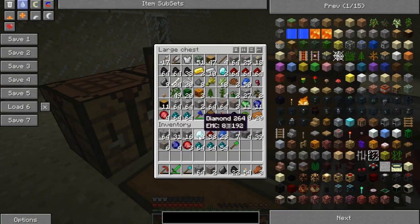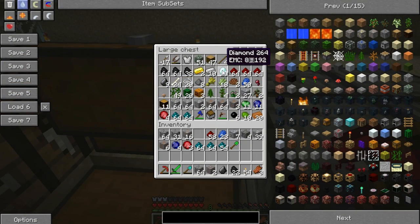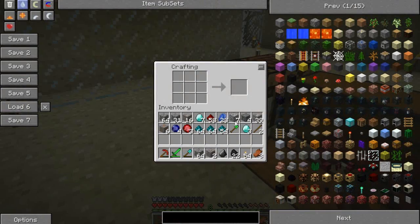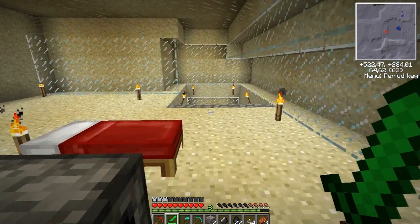So we have ten diamonds, awesome. We need obsidian — that's why we need a diamond pickaxe. But if we build a diamond pickaxe, we need an unused diamond pickaxe for the quarry. With a diamond pickaxe we need it, but let's just build one at a time.